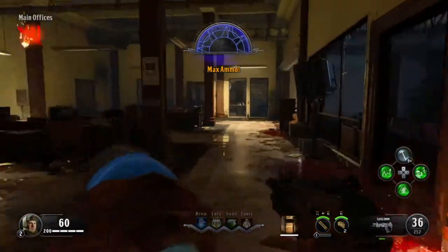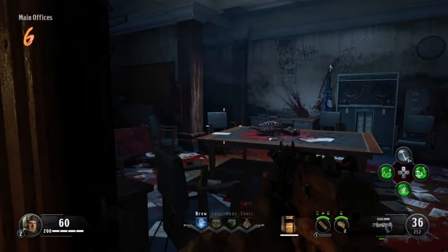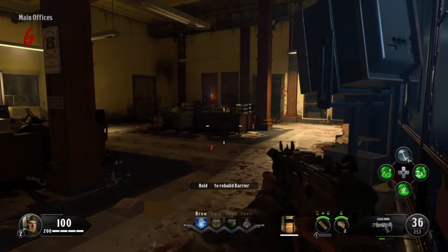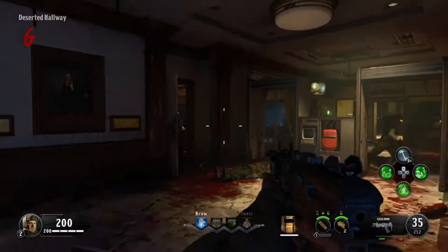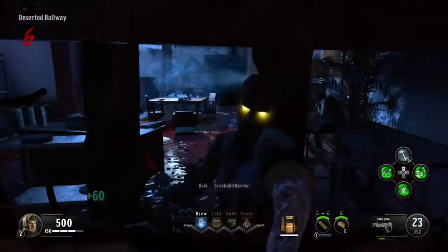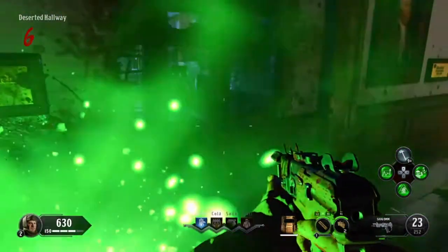Buy your first perk - always get Dying Wish first. Always get Dying Wish first and try to activate it right away, because the more you use it the faster it recharges. I'm going to let these guys smack me a couple of times to trigger it.